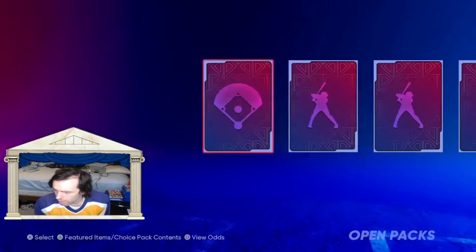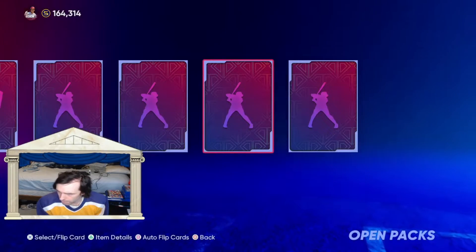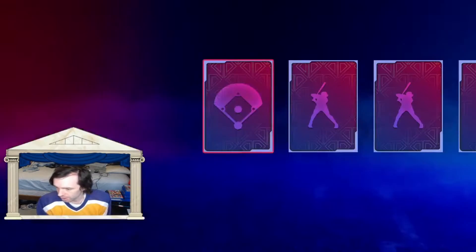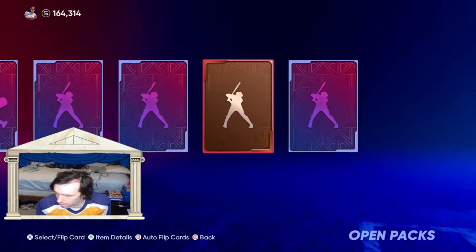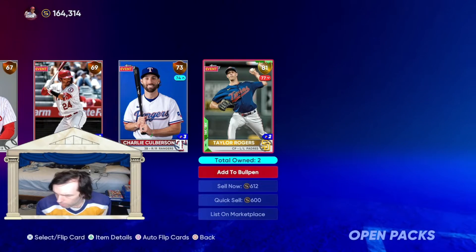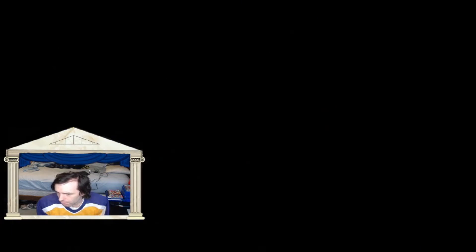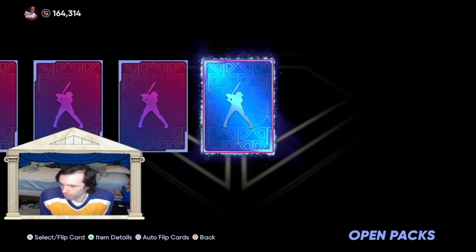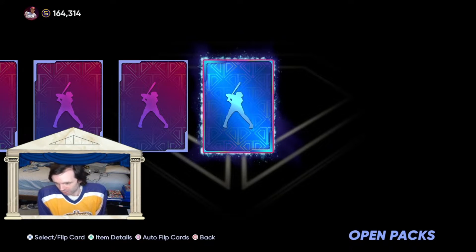Come on. Chad Green — that's a sound effect. 80 packs in, no diamonds yet. Come on, there's got to be one in here somewhere, right? Taylor Rodgers. Strasburg. Right down to nine. We will not go through this without a single diamond — we will have at least one diamond. Now, who is it? Please be Trout.